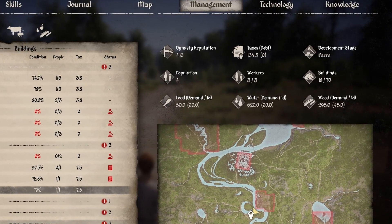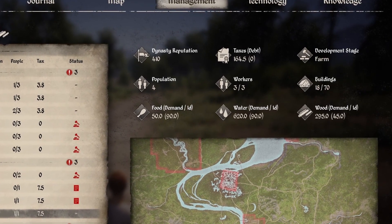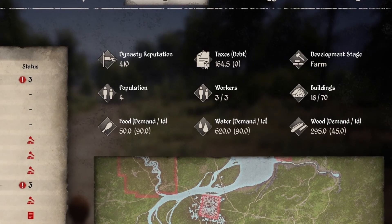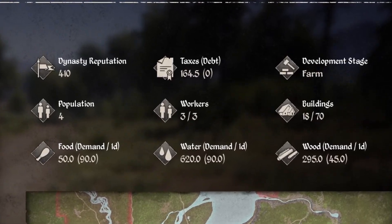Each subsequent season you don't pay your debt, your dynasty reputation will suffer. Once it exceeds negative 10,000, you will be exiled from the valley and your game will end — game over.